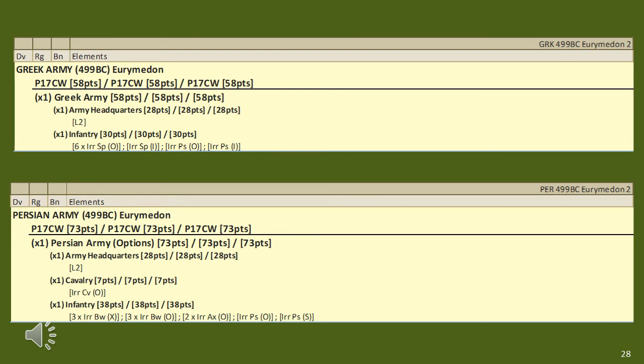The Greek army of 58 points against the Persian army of 78 points does seem like it should be an easy Persian victory. I suspect some modification of the force mix is required — perhaps making the Greek hoplites superior or increasing their numbers. I would also halve the scale and double the number of elements. My gut feeling is this should be a Persian army of about 150 points and a Greek army of around 180 points.